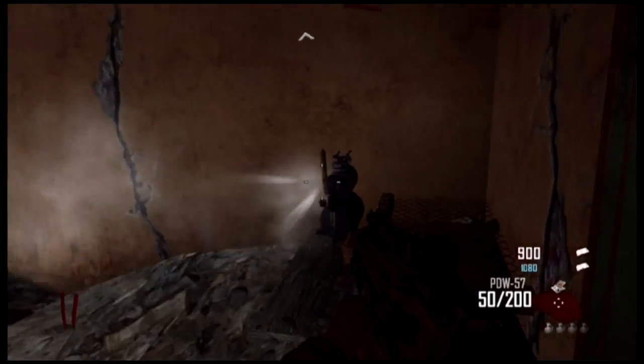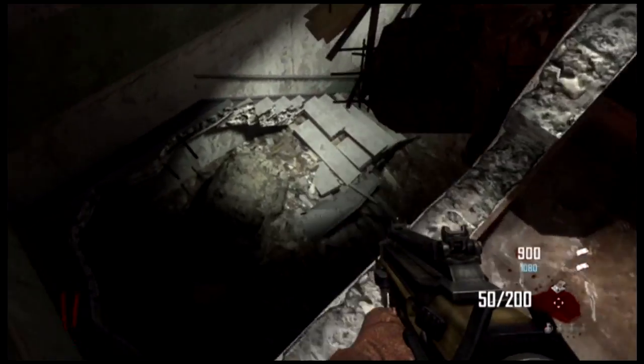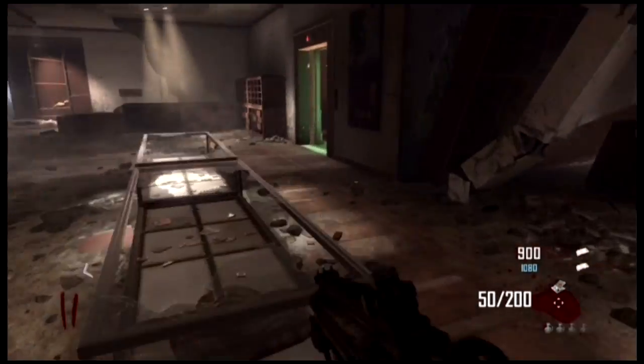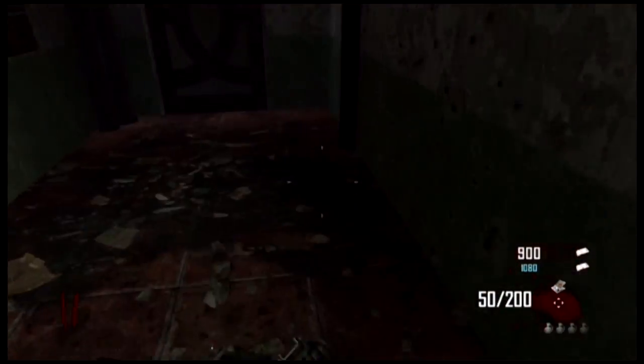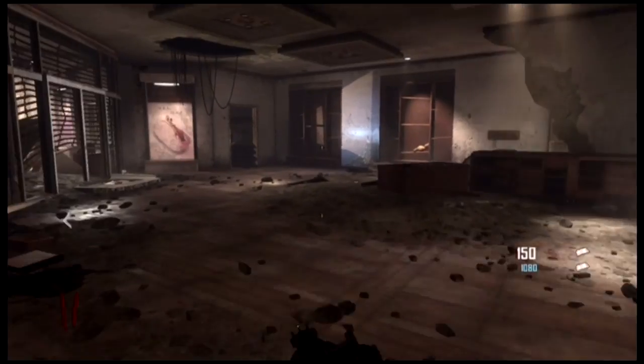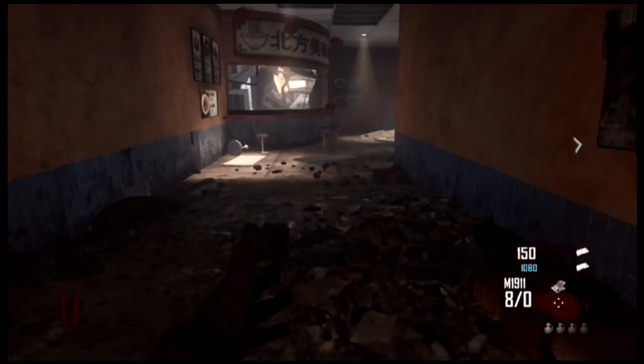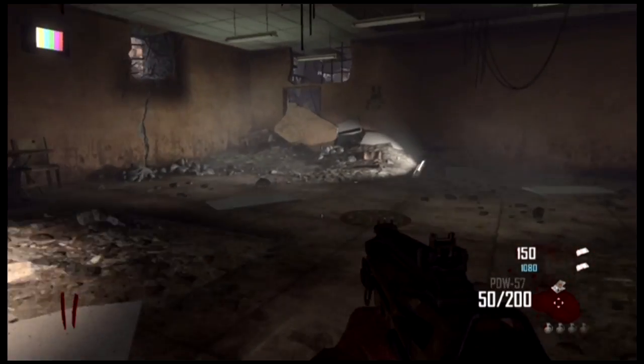Then you want to go into the SVU room like I am right now. Once you are in the SVU room, you just want to walk right into the Trample Steam like you see me do. As soon as you get flung by the Trample Steam, throw a grenade at the Trample Steam to break it — if you don't do that, you're gonna get flung out of the glitch.